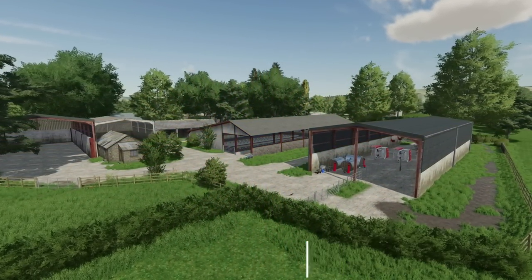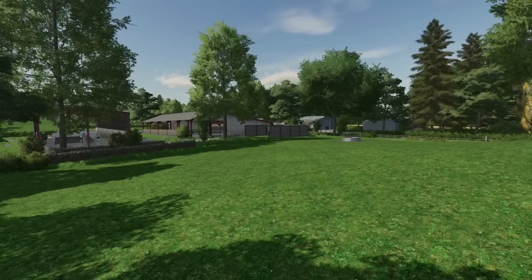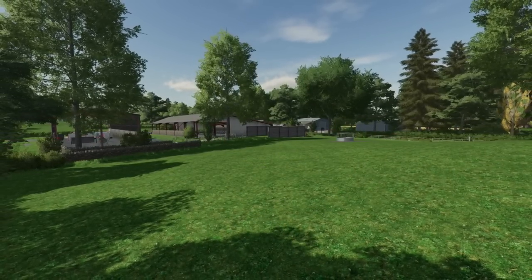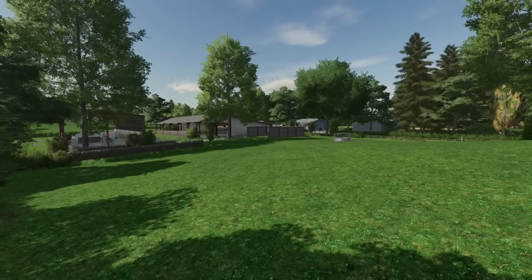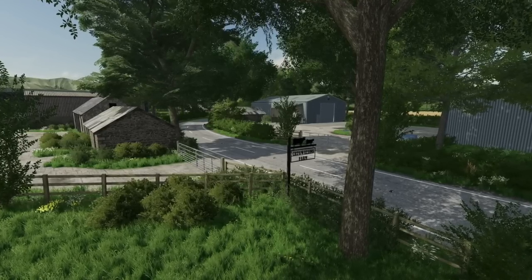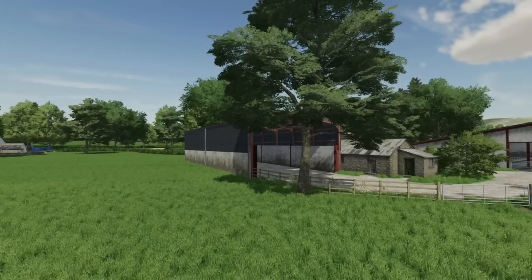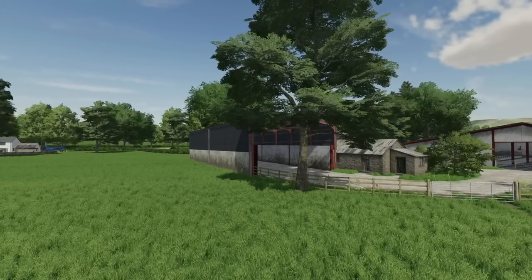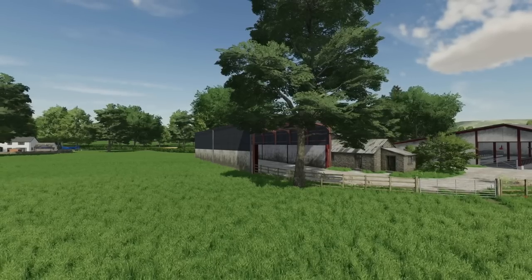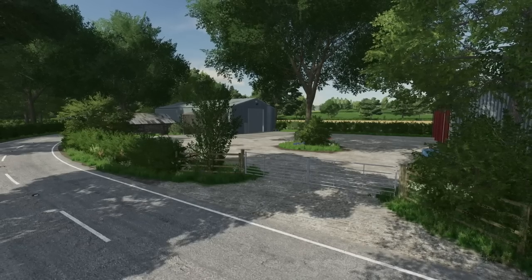Jumping over to mod news — Dusty Dave Modding shows off the last farm being implemented into his Rudimor map, Krugwatlands. The farm is split in half by the main road going through it: one side is an arable yard and the other side is the dairy farm. The farm in its entirety is done and everything's placed — it just needs triggers, some last minute details, and nav mesh to complete it. The map as a whole still has some things left to do like border cell points, splines, field depths, and farmlands. He's aiming for a mod hub release for all platforms, which is super exciting.